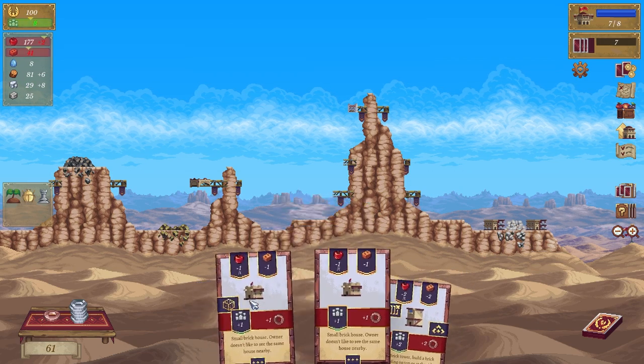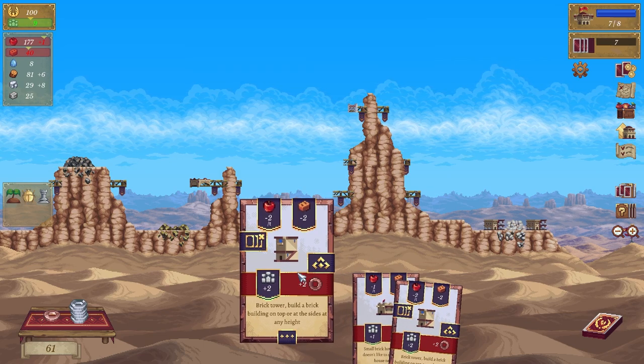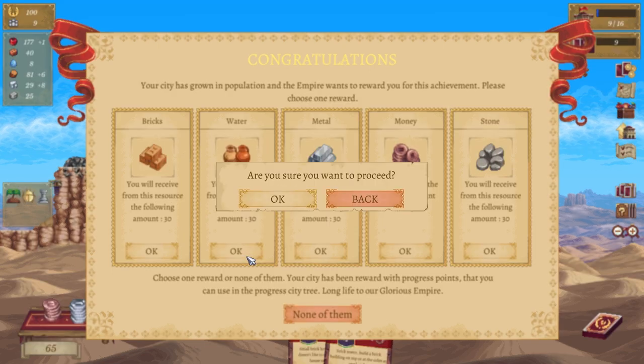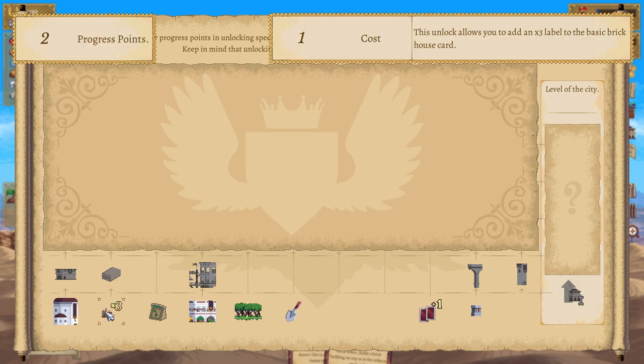Need some brick. We need to recycle that one. Oh there's another quarry — we can upgrade said quarry, lovely. And we can roll that one, we can use this one. What have we got? We have money, stone, metal — don't know what metal's for — water. Definitely gonna need some water.